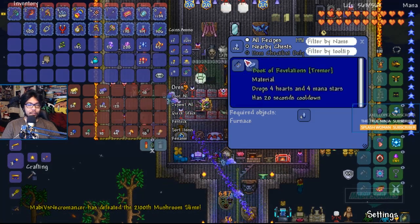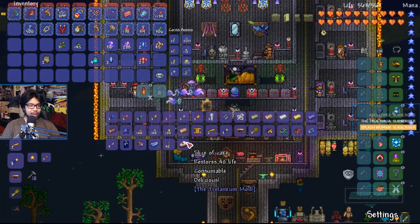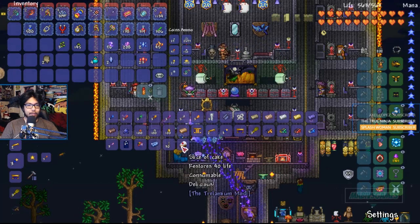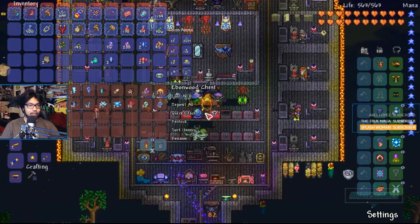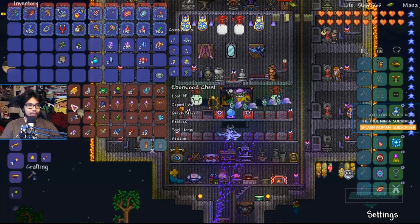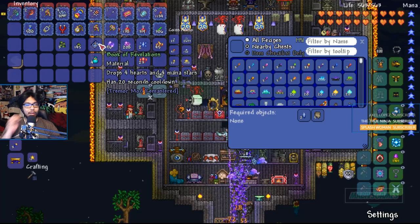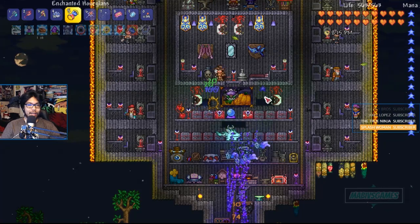This is gonna be a big upgrade to our healing arsenal as well. Slice of cake, opal, Tardis chest — it's bigger on the inside but the same size as the regular chest, get wrecked. Here it is — I put five there and two on the outside. It's a material for that, which we don't need anymore. So now this will drop four hearts and four mana. I'm going to put this right there, so now we have healing here and there as well.